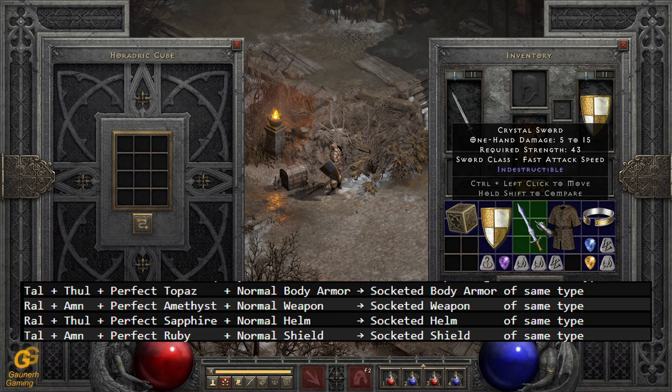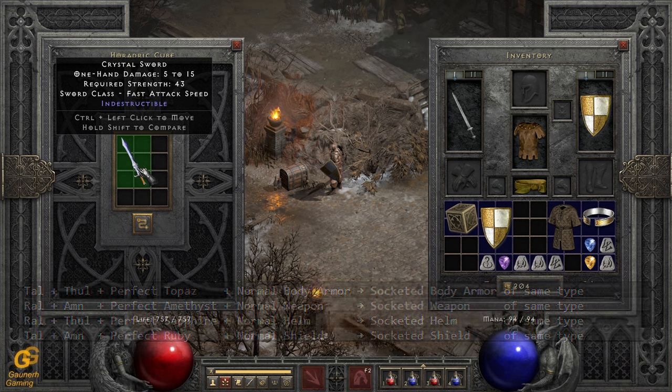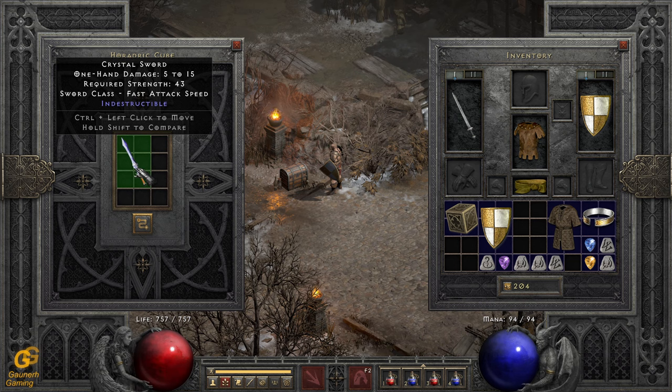Also, if you want a Crystal Sword for a Spirit runeword, you also want four open sockets in it. You can also go to Larzuk, but you have to be careful where you found that Crystal Sword, because Crystal Swords can go up to six sockets. How many sockets it can have depends on the item level, which unfortunately you cannot see on the item itself — but you know it from where it drops.